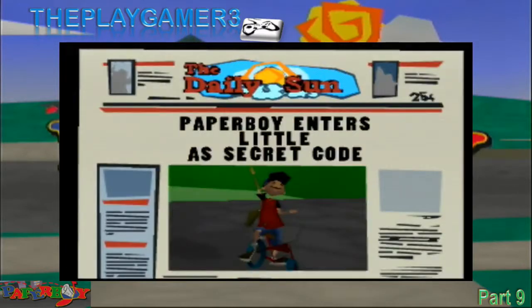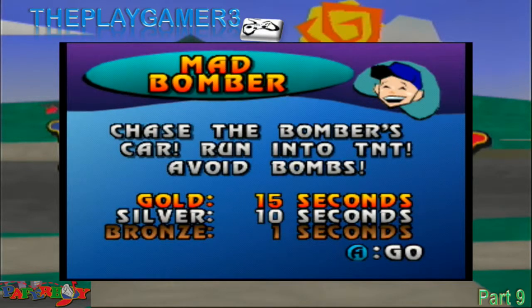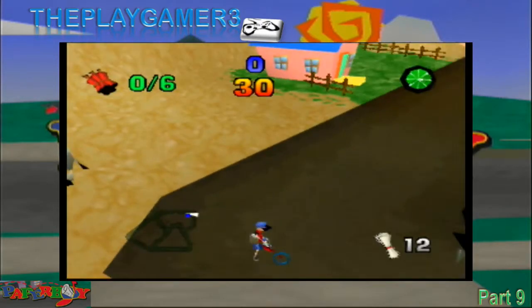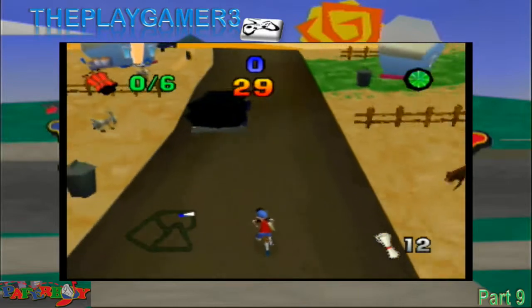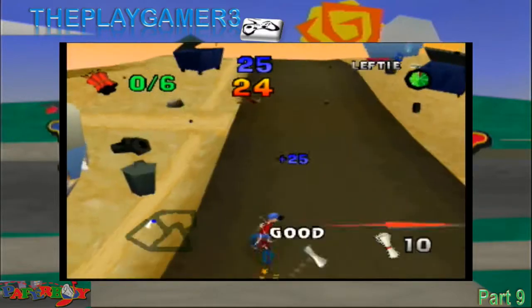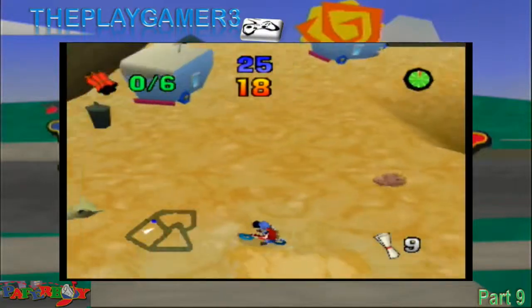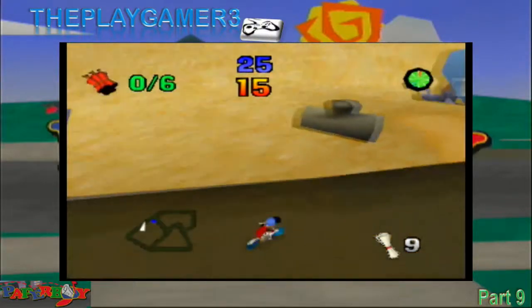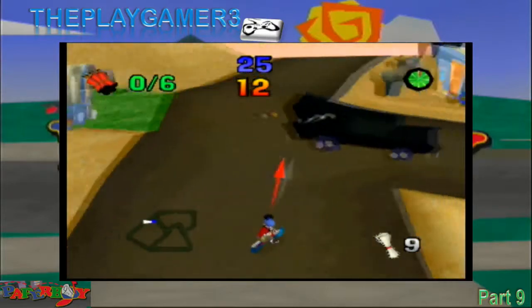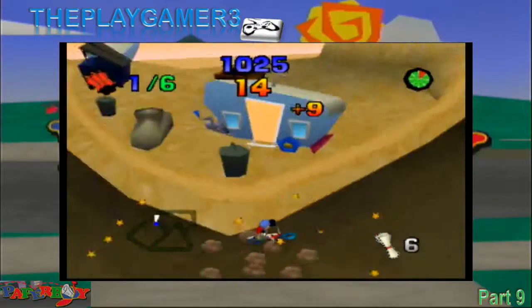Let's start over. They're giving you secret codes — yes, there are cheat codes in here. Standard cheat codes: invincibility, unlimited papers, level skip, etc. Now I know what happened — if you hit a bomb, it gets hard to control yourself. Where's the car? Where's that TNT? Okay, there we go.